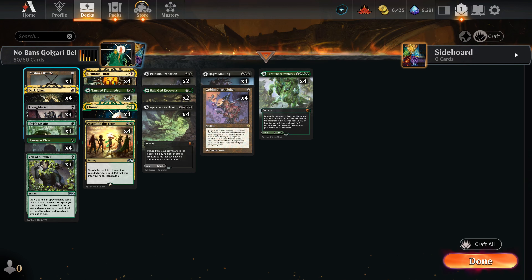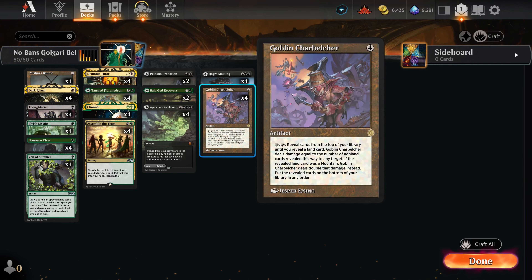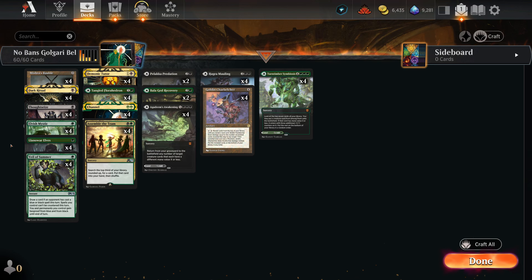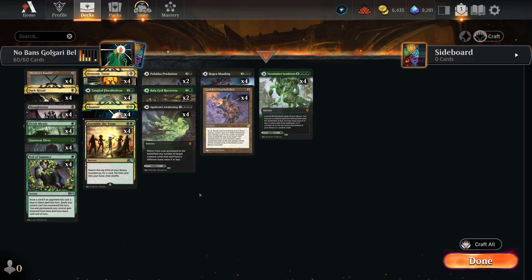Tangled Florahedron has always been good as an extra mana dork alongside our Elvish Mystic and Llanowar Elves. Aside from the cards already discussed, we have Mishra's Bauble coming off the ban list — essentially just a cantrip for us that helps get closer to our Belcher, Channels, and rituals. We have Thoughtseize to hit our opponent's hand and check for interaction before we go for the combo, and Veil of Summer to force our combo through if our opponent tries to counter our Belcher.